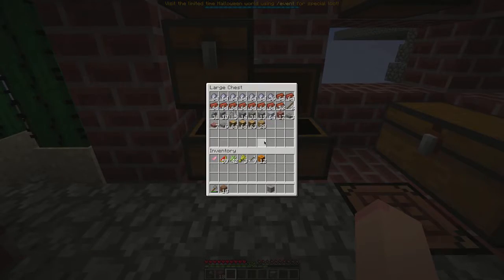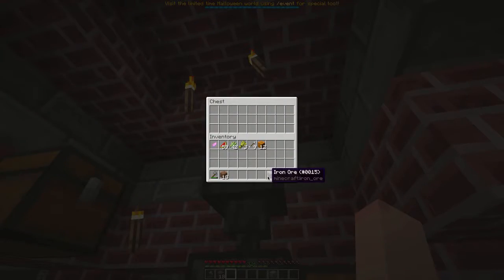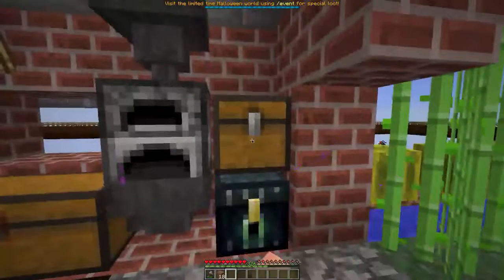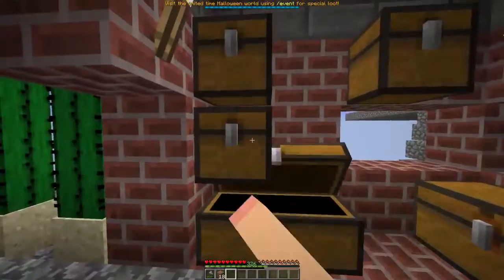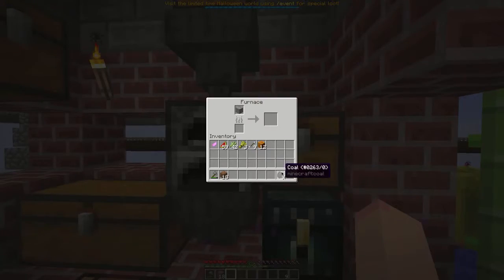I don't have any already smelted. But maybe I have some — no, I didn't. That only means one thing: I'm not going to have any kind of shears. Because what I do is I use the shears for the leaves — that helps clear the area faster. Actually, I'm looking for some coal. Here we go. Let's put a little bit of coal in here.